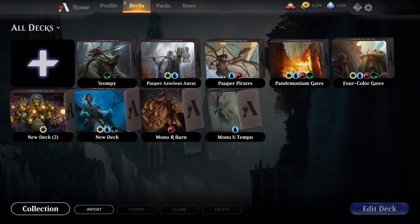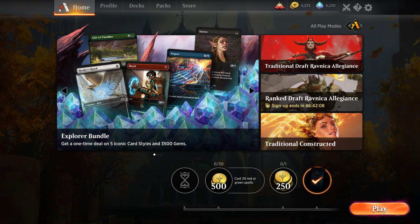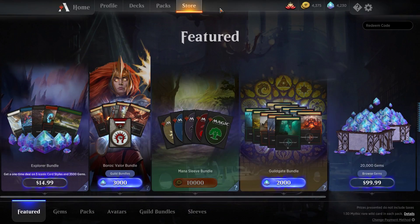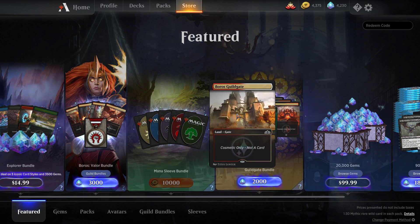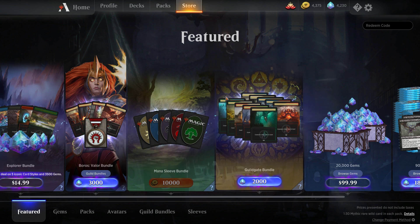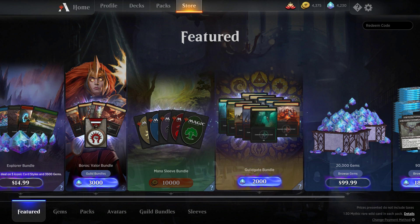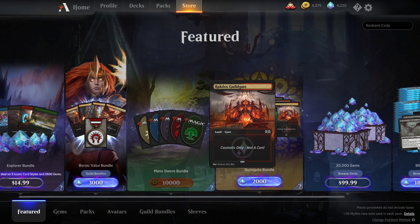For all of the other cards, you can buy them individually with gems. The other stuff in bundles that you can't get individually includes the Guildgate bundle, and this is honestly the most hype bundle for me. I would highly consider picking this up if I weren't saving all of my gems for War of the Spark. The Guildgate bundle is obviously very hype for everybody who likes their Guildgate ramp decks in Standard.